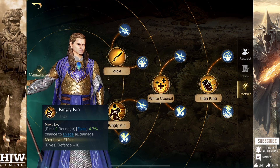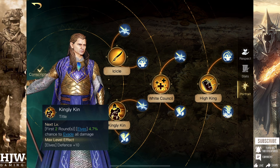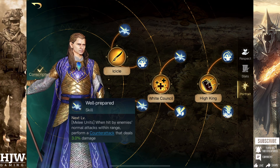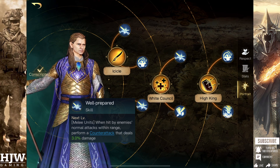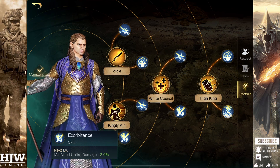The second Respect Zero skill tree begins with Kingly Kin. For the first two rounds, you gain up to a 70% chance to evade all damage for your elven units, and also Defence plus 10 for your elven units. The next sub skill is Well Prepared, which gives your melee units a counter-attack when hit by enemy units within range. Initially this only deals 3% damage, but when fully maximised this is 21% damage. The second sub skill under Kingly Kin is Exorbitance, which makes your units deal 14% more damage.